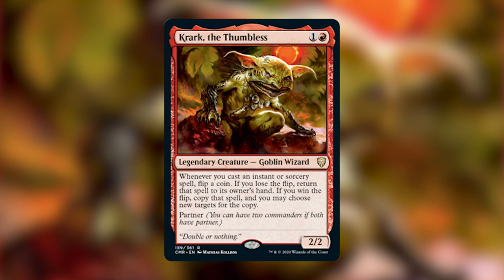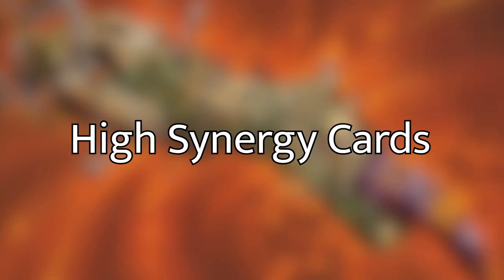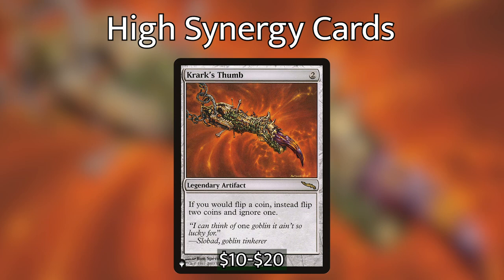So first let's talk about Quark and his strategy. We're going to be doing a spell-slinger strategy, and regardless of colors, our focus is going to be around the instants and sorceries we're casting. With Quark it's double or nothing — if you lose the flip, that spell returns to your hand and won't resolve; if you win, you get a copy. The best card that goes with Quark is Quark's Thumb: an artifact for two generic. If you would flip a coin, instead flip two coins and ignore one, meaning most of the time you'll get a copy.